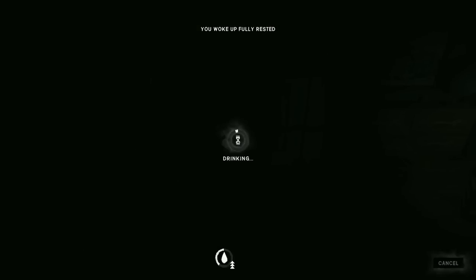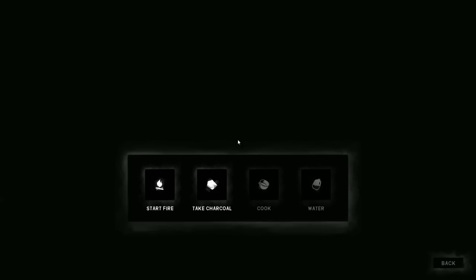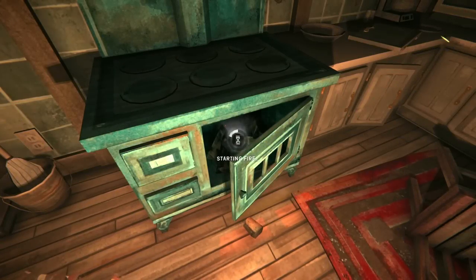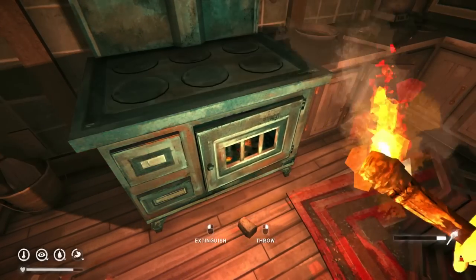We'll spend the morning looting the rest of this place. We want to get a fire going right now - we have a ton of books, let's start it with those. The fireplace is over here somewhere. The stove is right here. Let's light a torch - light is quite a nice thing. We'll throw all the books on the fire.